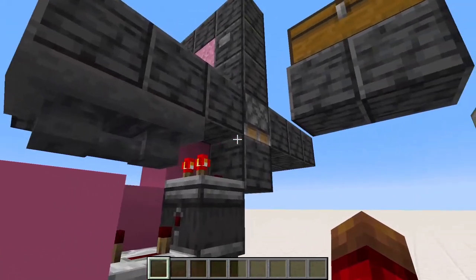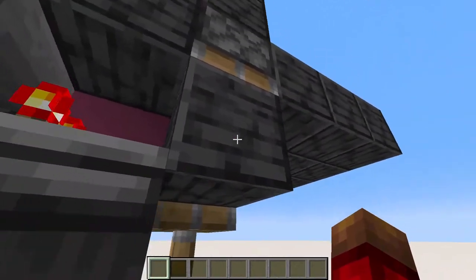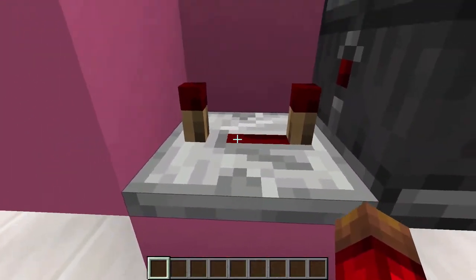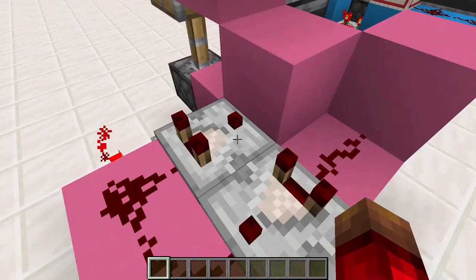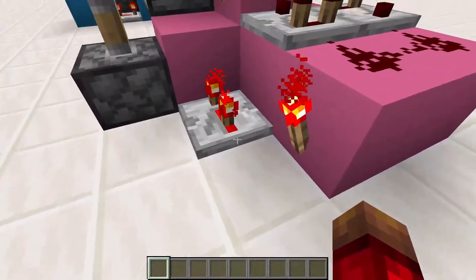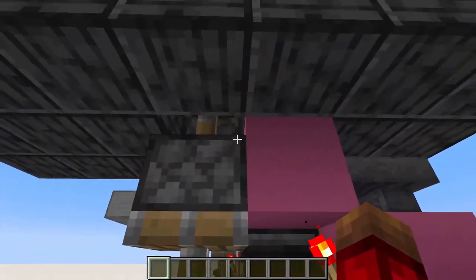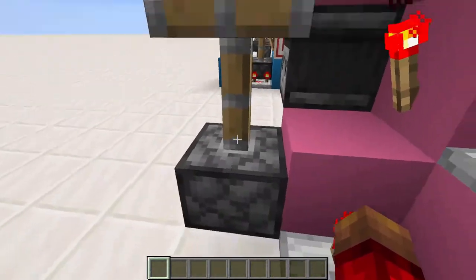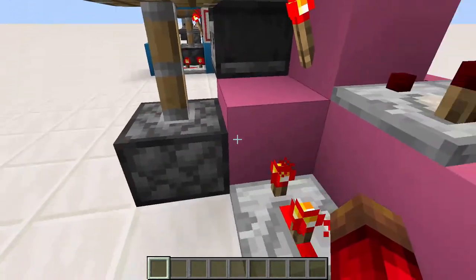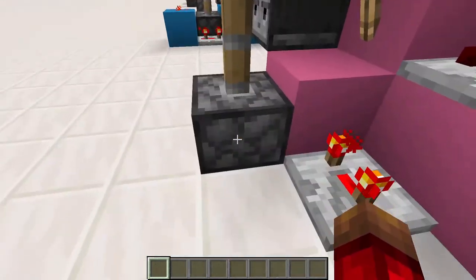Now let's look at the door. When you push the button, the piston is powered — it gets updated by this hopper clock, it pushes this block down, the observer detects it, which powers this repeater, then powers this block, which powers our pulse extender — that's what keeps the door open for longer. Now this is firing both of these torches, which turn off. The reason we have this torch and this repeater is because it allows this to stay up longer; if that didn't happen, both pistons retract at the same time, and this bottom piston cannot pull the first piston down. So we keep it active for a little bit longer with this repeater, so the first one comes down, and then the second one can pull it down.